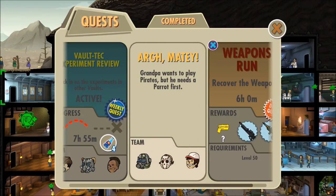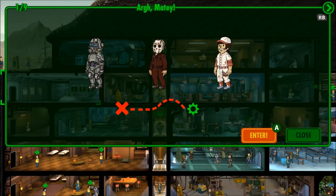Here we are with mission number two — it's called Arr Matey. We need to find a parrot; grandpa wants to play pirates but needs a parrot first. Pretty simple quest description. I think it is Blur and Cobra Strike 09, and I think the dude in power armor is the Lone Wanderer. As long as there are missions to be played, I'll definitely keep posting Fallout Shelter.